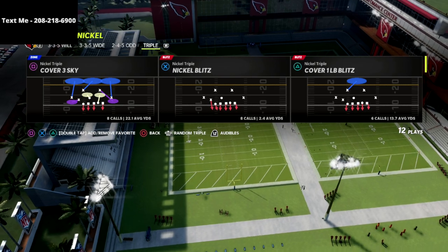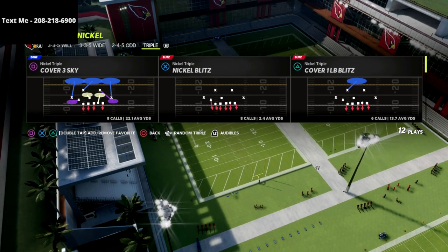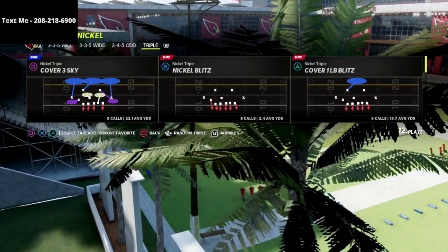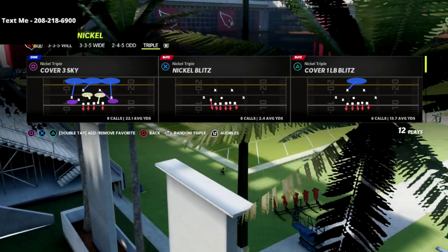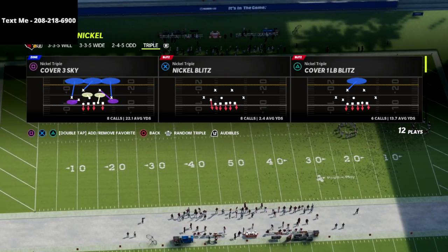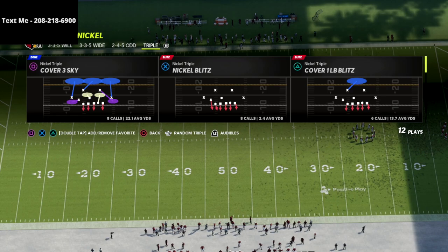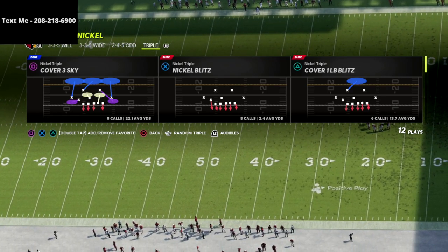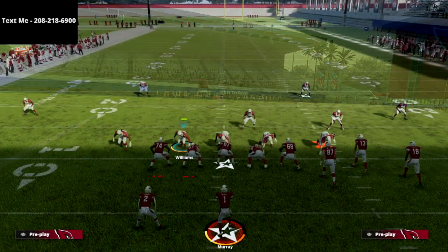I kind of look at this as more of a coverage-based defense. Let's break this down and show you how this is going to work against the gun bunch meta. We're going to use the cover three sky. You could use zone drops, put your flats on 30, put your curl flats on 5 — that's probably what I would do — and double flat both sides out of this.